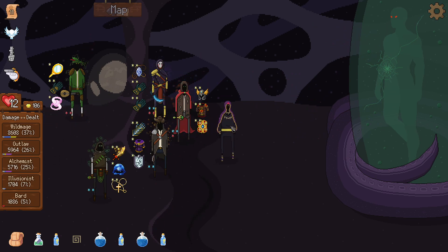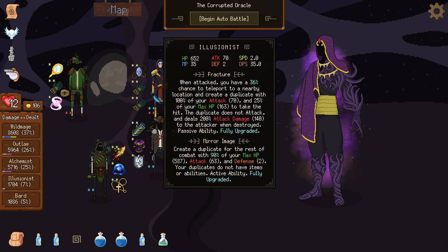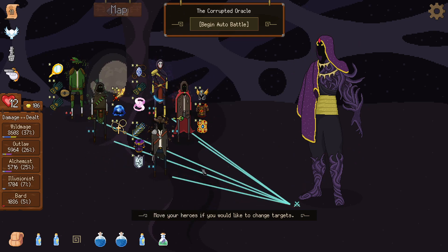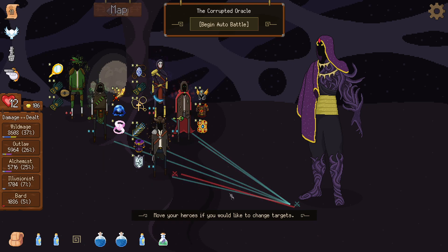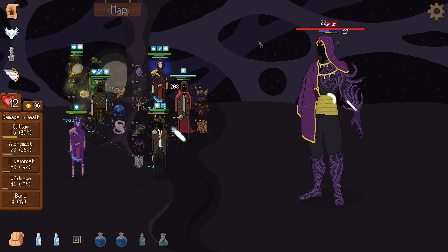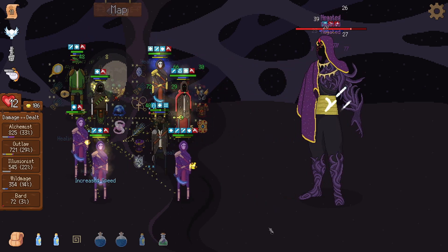We didn't even use a lot of potions. Let's continue — remove a random negative effect from all heroes. I'll go with double holy water because I don't want to lose this fight. I'll make the bard the caster in the final fight. I want to give the healing over to the illusionist and start the fight. If the outlaw drops it's okay — we should win because we have the bard, who pretty much counters this fight completely.